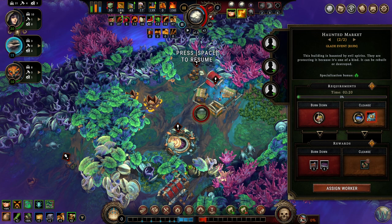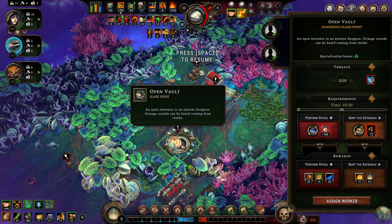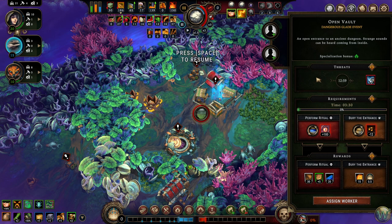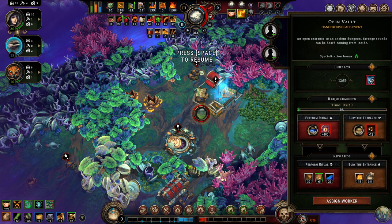Glade events of almost every kind have worker slots, as you can see here and on this open vault danger glade event with two possible outcomes. These workers are used to complete the event. Most events will offer two choices of paths to complete it, although some will offer just one. Most completion paths require some kind of materials, although there are a few that only take time and or cause a temporary negative effect. Dangerous events also have a penalty if you do not complete them within a set time, though these are often reversible once the event is completed. Each available path offers some kind of reward — one path often leads to resources, while the other often gives amber and or reputation.